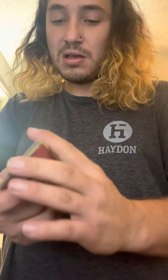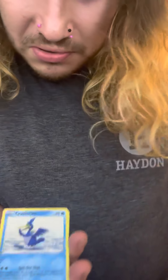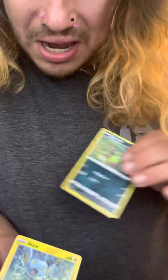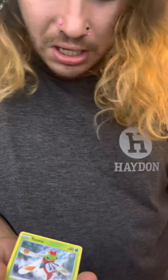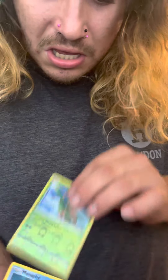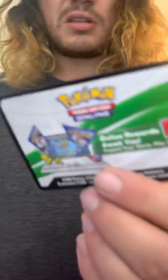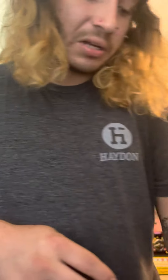We're gonna go ahead and start off with this Charizard pack card. It's Fire Energy, Luxio, Floatzel, Cramorant, Spinarak, Shinx, Horsea, Yanma, Morpeko, Tropius, followed behind by a Manaphy Non-Holo.